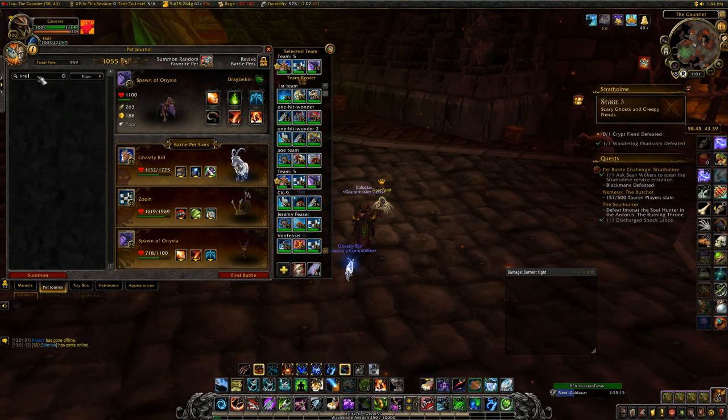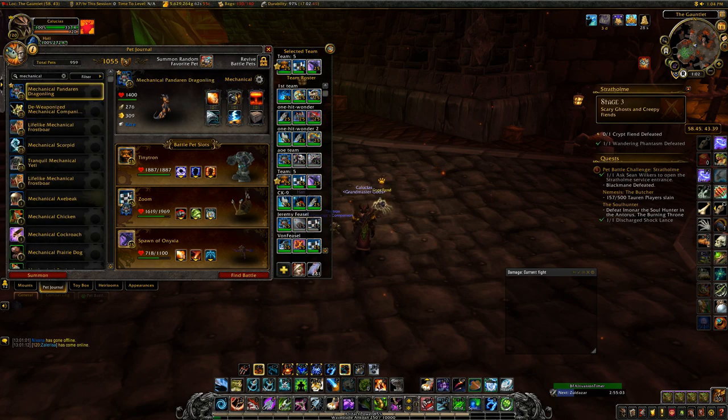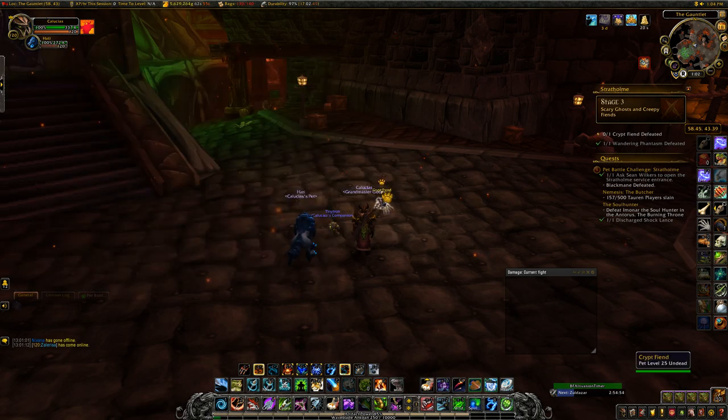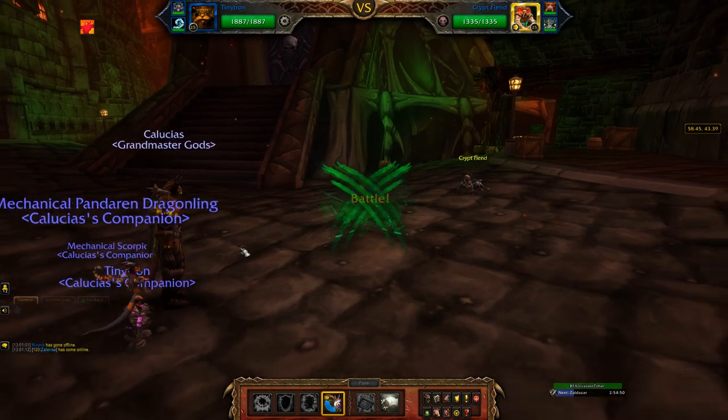Next fight is against the Crypt Fiend. I used Tiny Tron with Arcane Blast, Lightning Shield, and Fire Shield, then Mechanical Pandaren Dragonling with Breath, Thunderbolt, and Decoy. Then pick something good for your third pet — probably something that's not mechanical. I did end up using it, but since it was mechanical, it took some more damage.